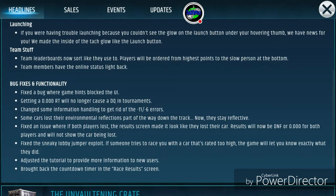Some team stuff: team leaderboards now sort like they used to — players will be ordered from highest points to lowest. Team members also have their own online status light back, so if you're part of a team they'll show if you are online or not.